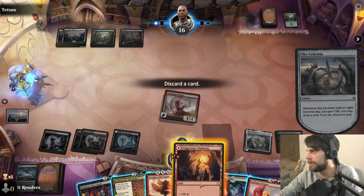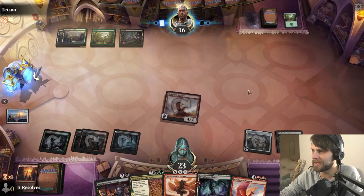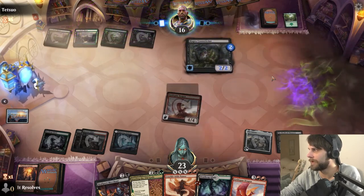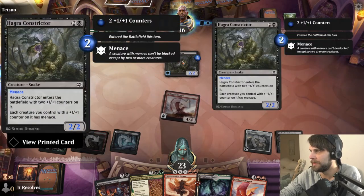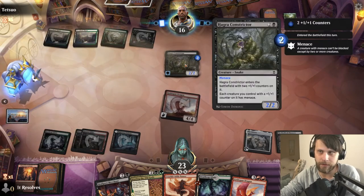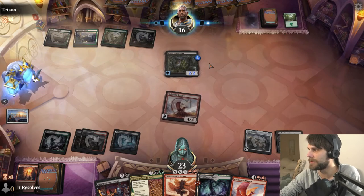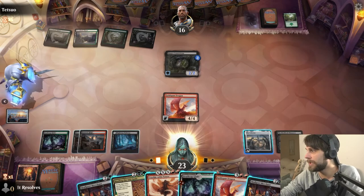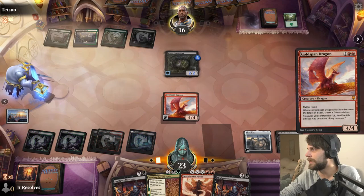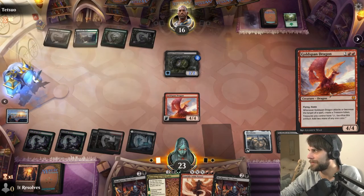I think we throw this back because we can just play this Goldspan Dragon again. We've got plenty of mana at this point — this is just a matter of forcing out as much damage as we can. Their goal, it looks like, is to throw some counters around, give menace to everything, and swing in pretty clearly. That's pretty good. However, not good enough as it turns out. We actually have a very substantial play because we get to Binding of the Old Gods after the attack.